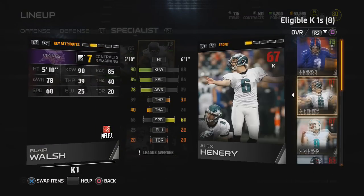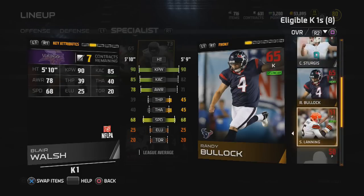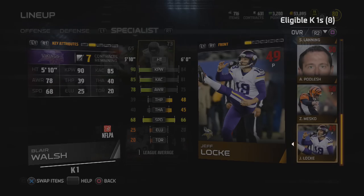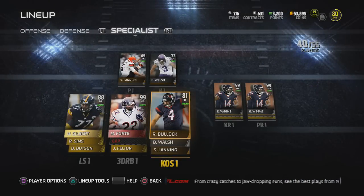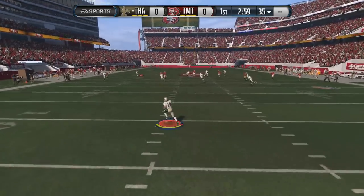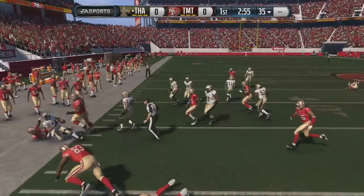I always value finesse over power move at the outside linebacker position. If some of you guys can give me some insight on that, maybe I've been misinformed — let me know. My kicker is Blair Walsh. For special teams and third down back, of course Matt Forte — we got him for the every-down role and that's exactly how we're going to use him. With that being said, let's hop into the gameplay.